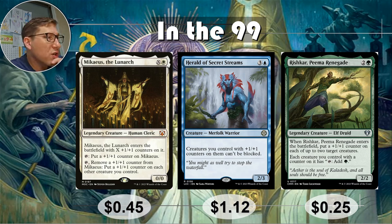Pima Renegade — two and a green, it's a two-two elf. When it enters the battlefield, put a plus one plus one counter on each of up to two target creatures. Each creature you control with a counter on it has tap to add one green, so they're basically mana dorks — all of your creatures become mana dorks. 25 cents only. You put plus one plus one counters down and make any two creatures into mana dorks for three mana, which is already very good value.